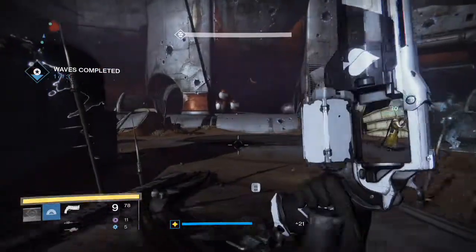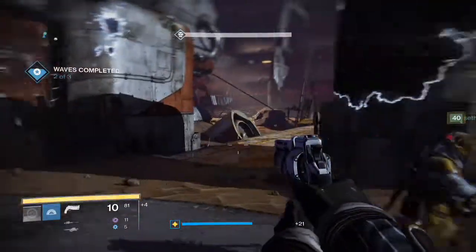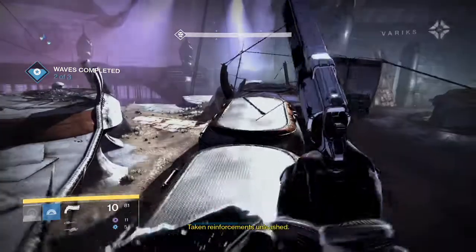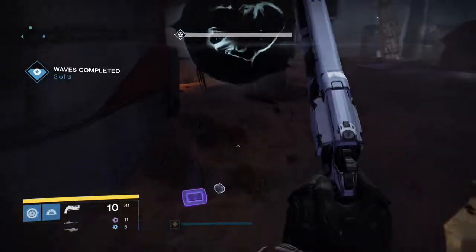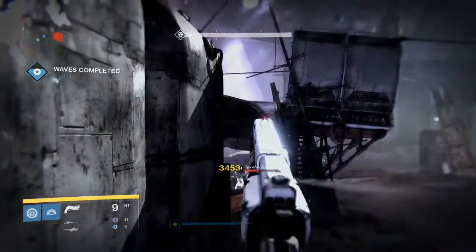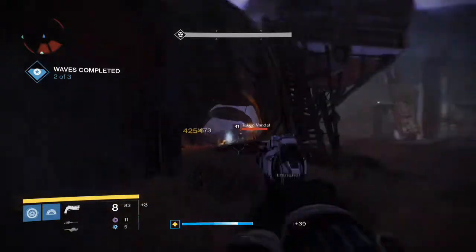There are perks you choose from depending on whether you're in PvP or PvE. I have the PvE one equipped, which is Reinforced Beryl. It decreases stability, so the recoil is going to be a little bit crazier — that's why I showed the recoil pattern.